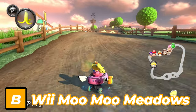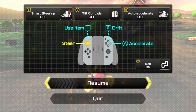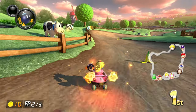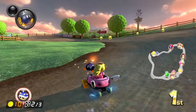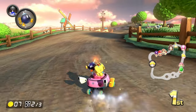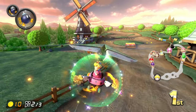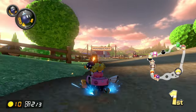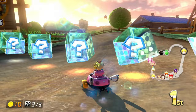Next up is Wii Moo Moo Meadows. In my opinion, this track had a fantastic glow-up unlike its Wii counterpart, which was just a flat surface with little in the background. The cows are still a menace going across the racetrack, but there is more to Moo Moo Meadows that I liked — the daytime setting turned into a sunrise, the added barn and windmills, a glider was added, and the off-road is elevated so it doesn't look flat like in Mario Kart Wii. But just like in Wii, the track is a bit too simple in layout and difficulty.